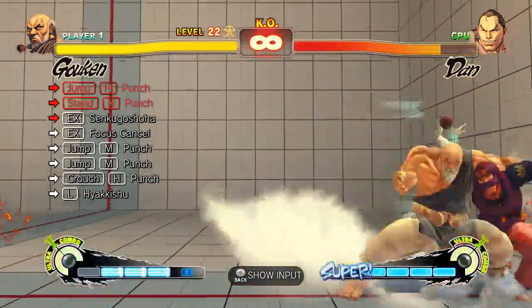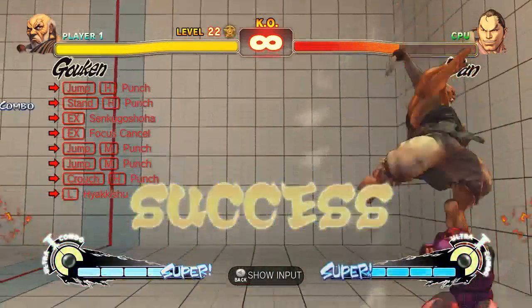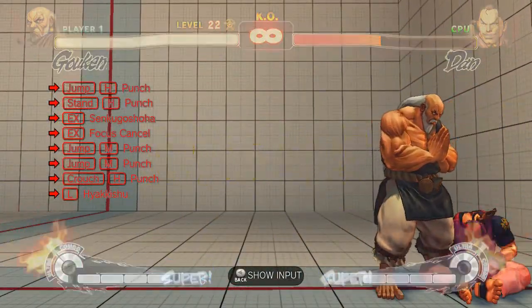This one is a bit of a peculiar one — it's mainly those two jumping medium punches. You can't do one jumping medium punch that hits twice, because then nothing else will connect, so you have to make sure you hit them with the elbow only once.